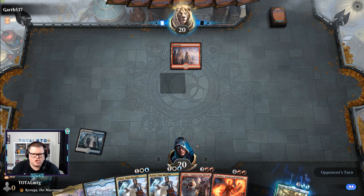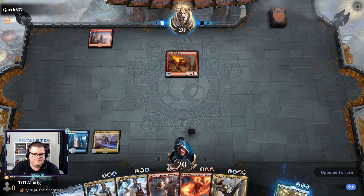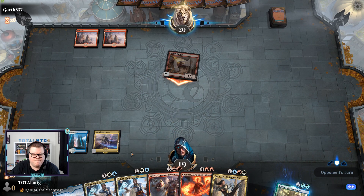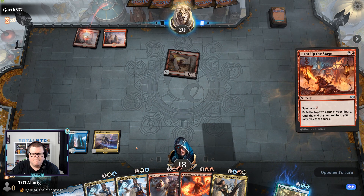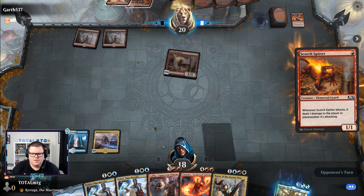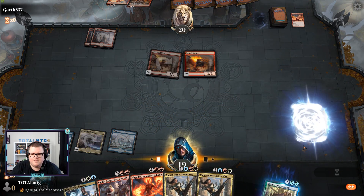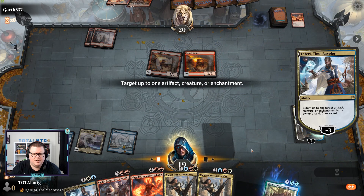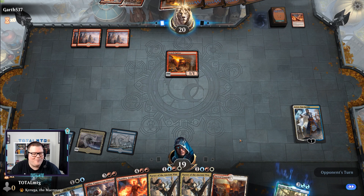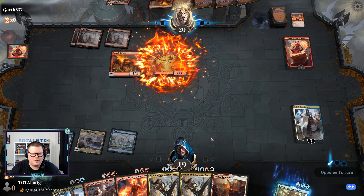Now this would be a different matter — we're playing Mono Red. As long as we can give it a good match I'll be okay. Okay, Scorchspitter! We do have some life gain in the deck. Oh, it's Calamity! Another Scorchspitter — we have to slow him down because Calamity is coming down next turn. We need lands — let's ditch one of them back. We do draw a land which is nice. We need Fires of Invention to actually take over the game.